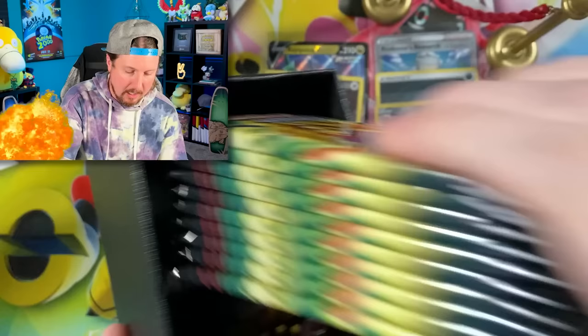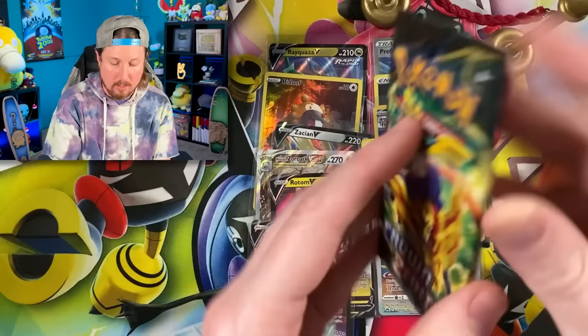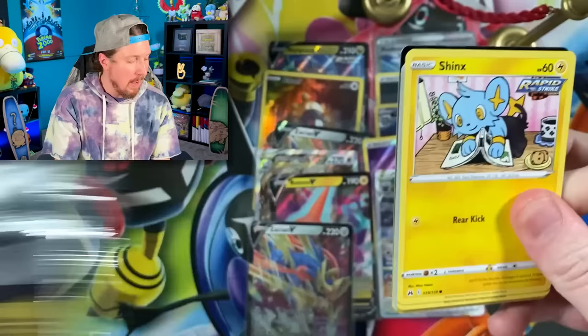Crown Zenith Elite Trainer Box number three — here we go, Breaking Family. The last ten packs. We need three more pulls for my spooky prediction. We got Sunflora and Absol.